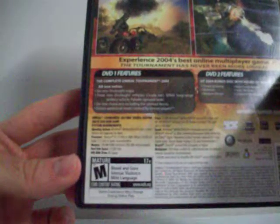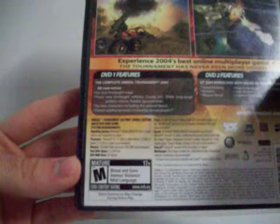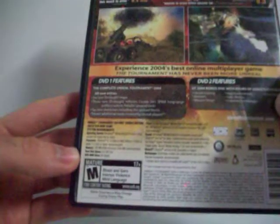What you get in this edition is six new Onslaught maps, three new Onslaught vehicles — the Cicada, the SPMA Long Range Artillery Vehicle, and the Paladin — you have six new characters including the Undead Nekris, and 11 additional modes created by Unreal players. The second DVD is a bonus with hours of video tutorials on vehicle design, character development, and such.